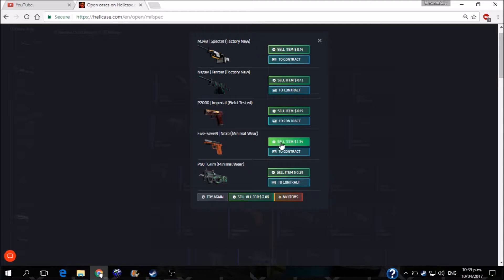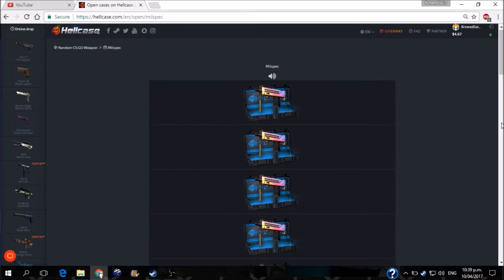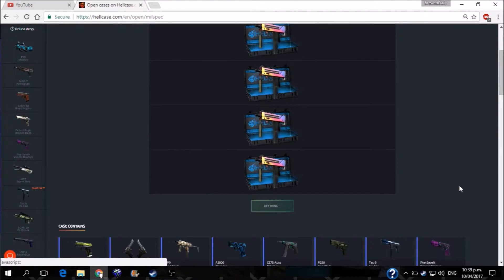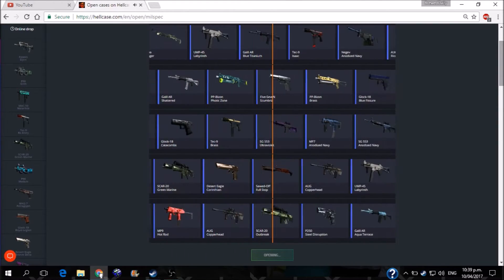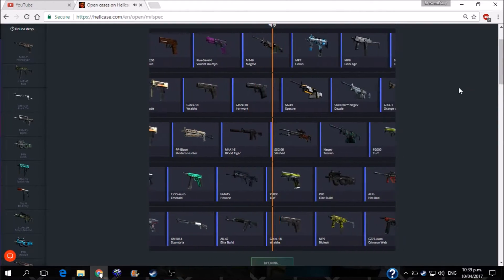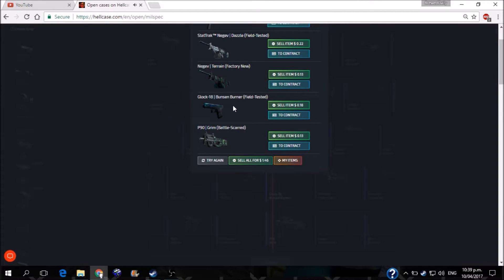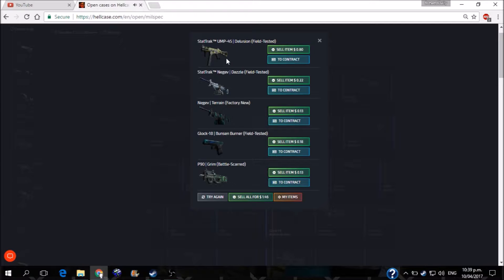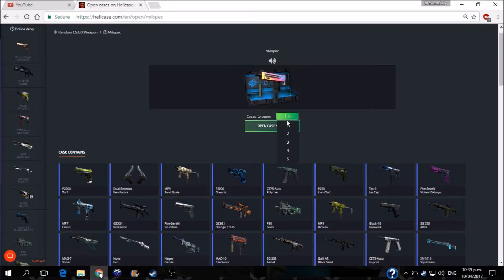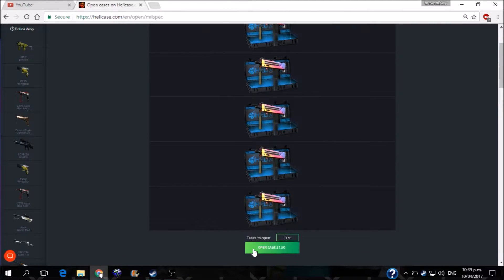A Five-SeveN Nitro worth $1.34 — that one might actually be a withdraw, I don't believe I've seen that before. And I might have to go with my M4A1S Nitro. Very nifty spin that one. All we just missed was an all-grot roll — bit of a shame. Your MP45 Delusion. I don't know where you come from, unless that's out of the Spectrum case.